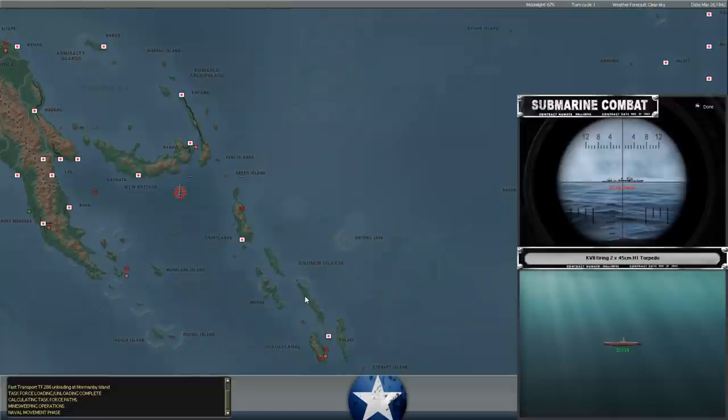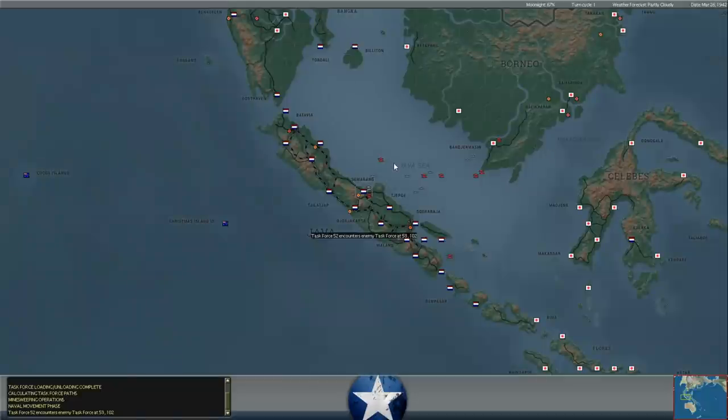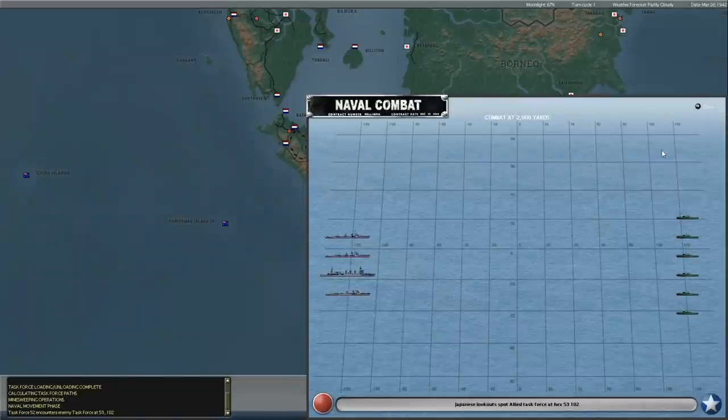We have planned to try and break out of Bataan. There are only two Japanese divisions located there, and we know at least one of them is in motion based on our intelligence last turn. So the intent is to hit them in motion, and maybe we can give them a bit of a bloody nose while our troops in Bataan are all going to eventually die. The hope is that we can hurt the Japanese enough to maybe make their sacrifice worth something.